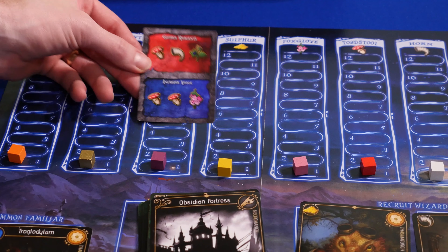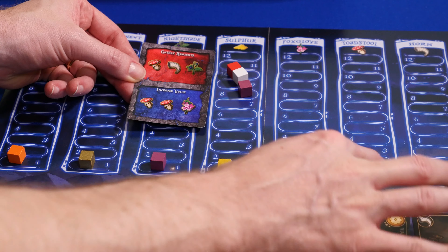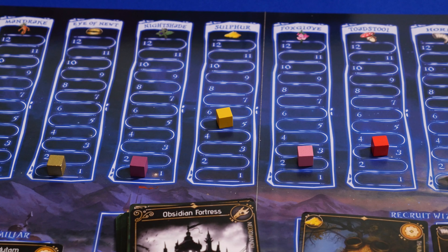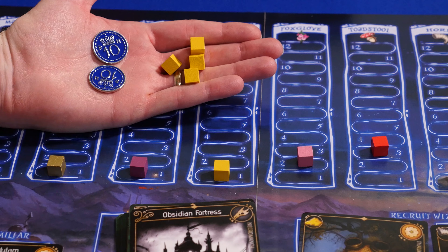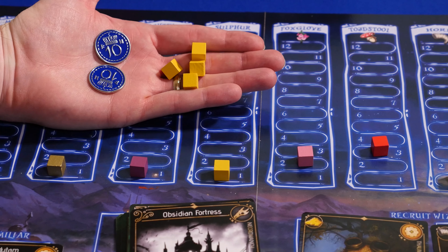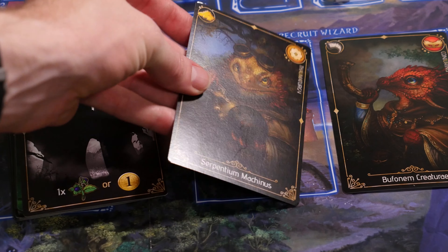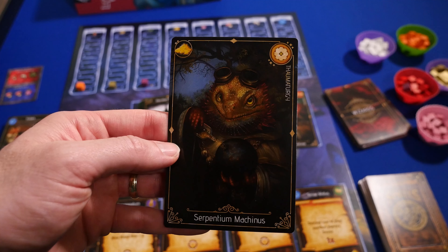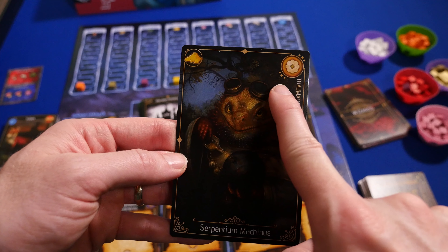You could play reagent cards to gather ingredients and increase the value of some ingredients. You could trade in a given type of resource to gain mana equal to the current value, then lower the value based on the number of resources you turned in. You could recruit a wizard by players going around the table bidding mana. These help you gain more reagents when you gather and also endgame points.